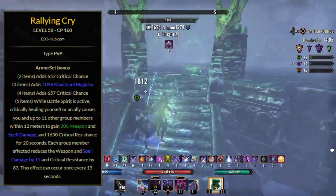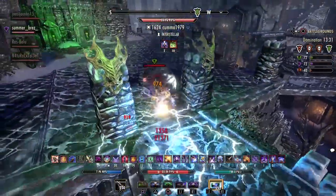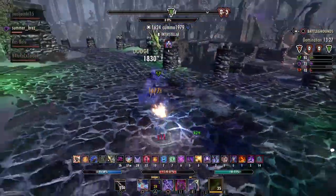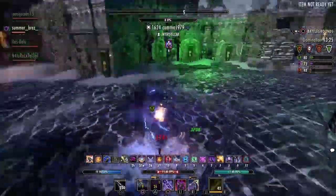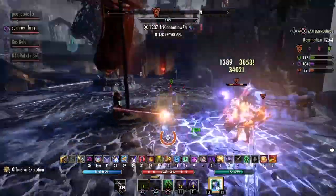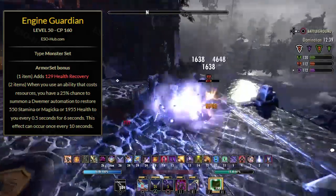The second set I run is Riling Cry — it's my back bar defensive set. It allows me to drop impenetrable pieces because it gives a lot of crit resistance as well as around 300 weapon and spell damage, and also gives me 1k magicka which isn't really needed but feels very nice. Riling Cry is one of the best PvP sets in the game and I don't see any reason to change it for anything else.